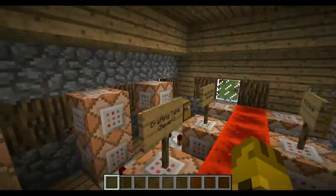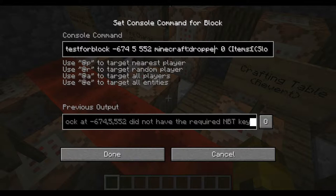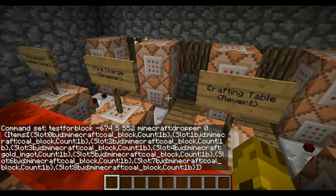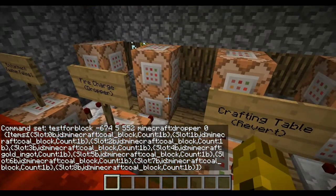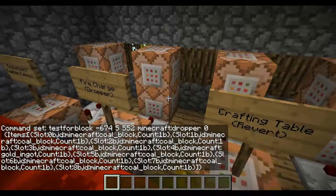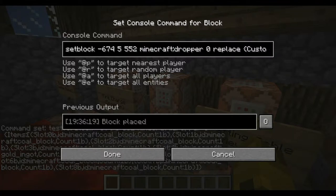The dropper is basically the same thing. Just test for the dropper at a different location — because that's what I did. Remember to replace it with a dropper, not mistakingly replace it with a chest.